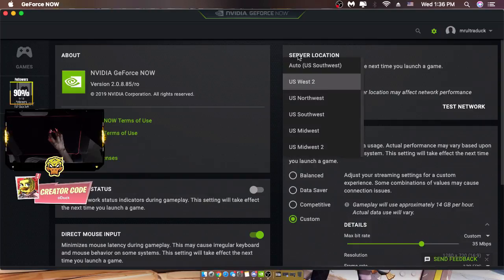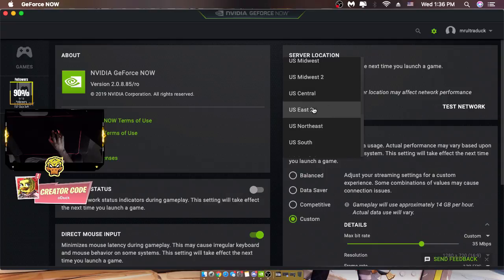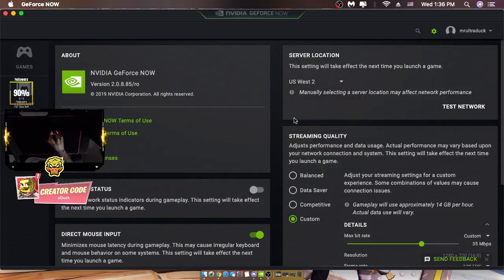Make sure to put your server location on auto. It says US Southwest for me, but I know the pros of US West 2 — I get zero ping. If you're in the East, you could try Central, East 2, or Northeast. Maybe one of those servers will have zero ping for you.